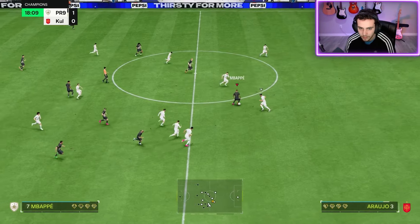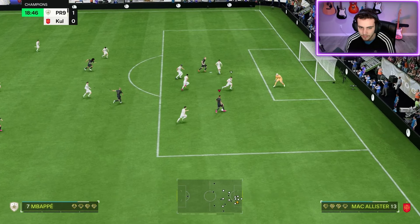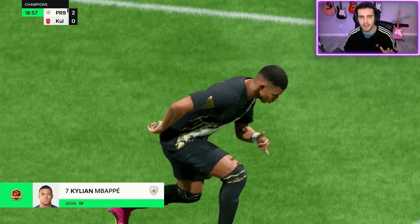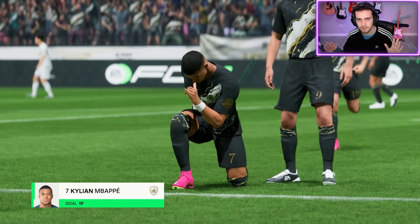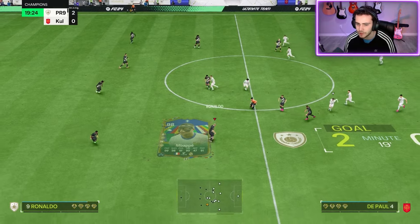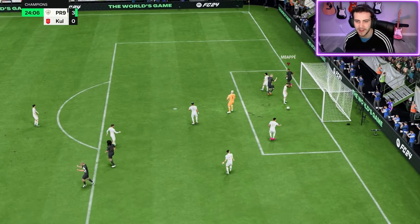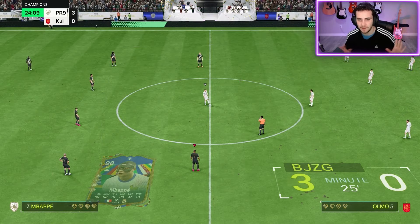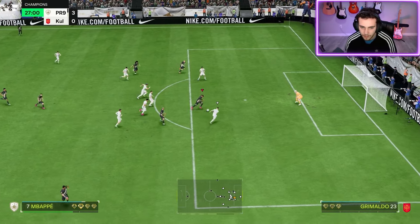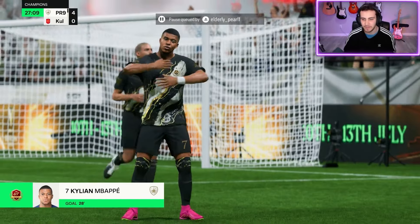What a finish! Nice step overs - they're not catching this. Golazo Mbappe on the weak foot again! Finesse plus doesn't miss. This Mbappe card is special - if you power shot or finesse he just doesn't miss on the weak foot ever. And he's scoring with headers too. He doesn't have the mask on in-game but he scores headers as well.